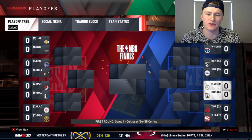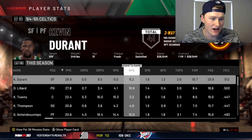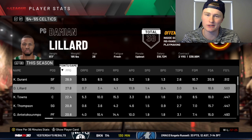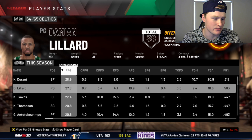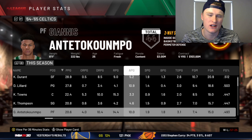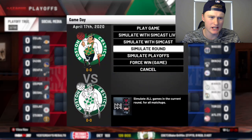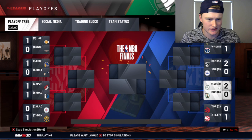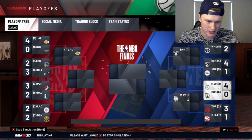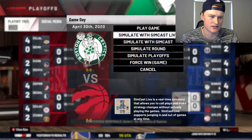We managed to be the three seed in the East, taking on the six-seeded Celtics — Celtics versus Celtics, that's confusing. We sweep past them and are taking on the two-seeded Raptors, whose team hasn't changed much — they're just starting Marc Gasol over Serge Ibaka. We lose the first game, we lose the second game. We don't go down 3-1 though, and we're up 3-2. We win in six games.